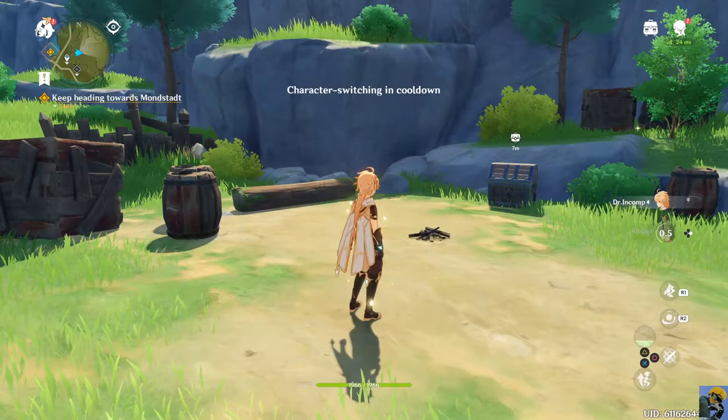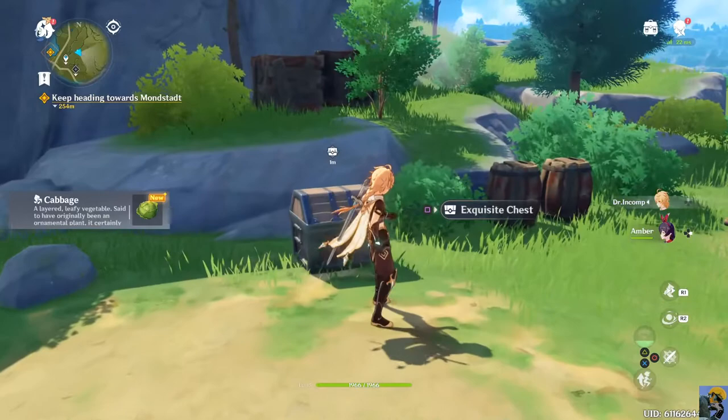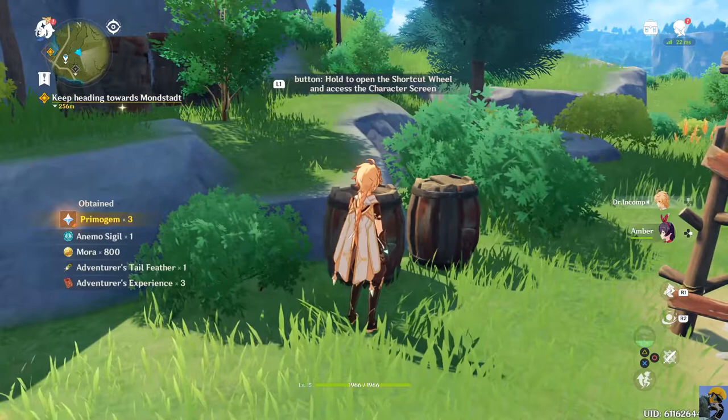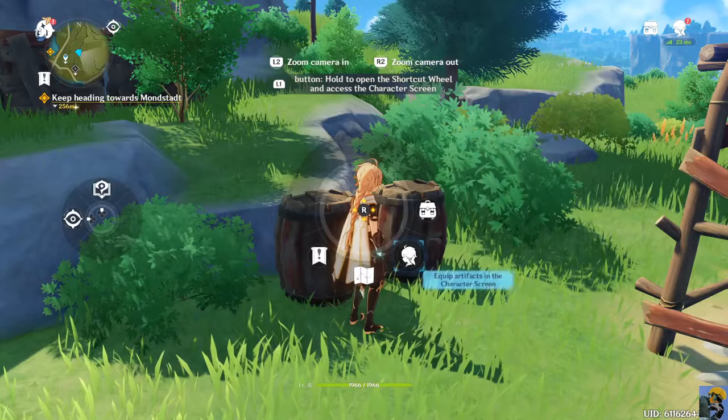Got a carrot! Breaking these boxes is fun. Now you're talking. Exquisite chest - we got a tail feather and adventurer's experience. I'm just going to pick it up. We got a whole bunch of stuff. Hold the shortcut wheel to access the character screen. Nice - equip artifacts.